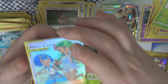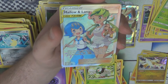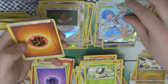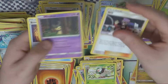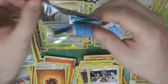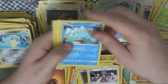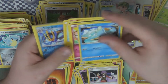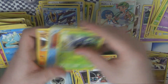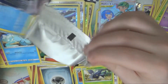Oh, that's very cool — that's nice! A full art Mallow and Lana. That's really nice — the full art tag team supporters look really cool. For full arts, I think Charizard and Braixen is up there, but I think it's the full art supporters that people are really wanting, as it has been since they first made full art supporters.